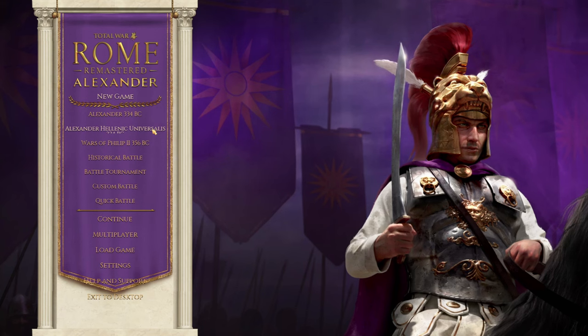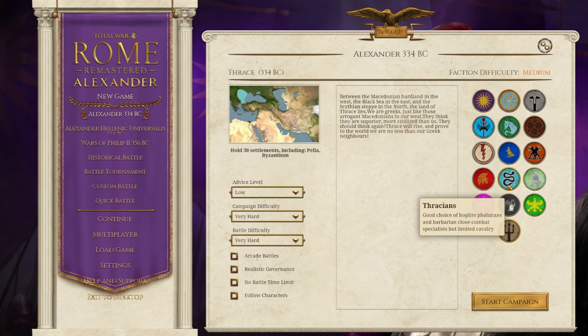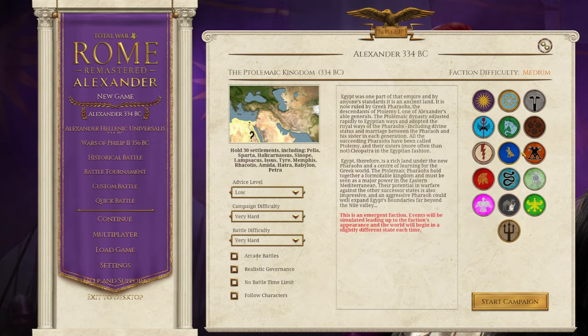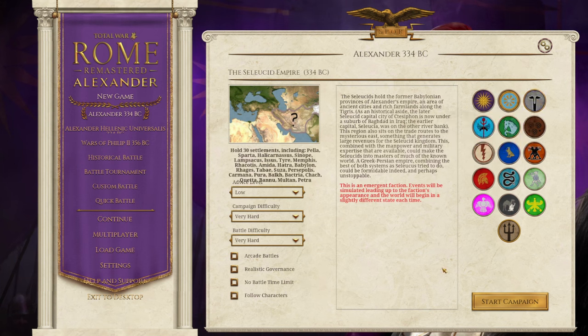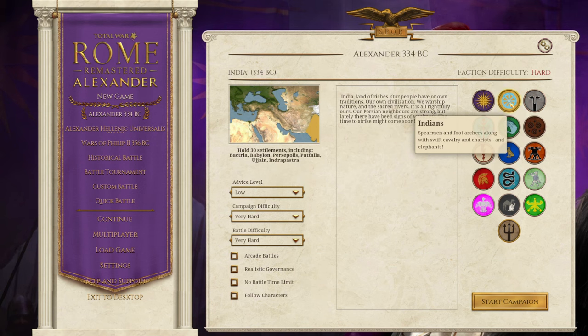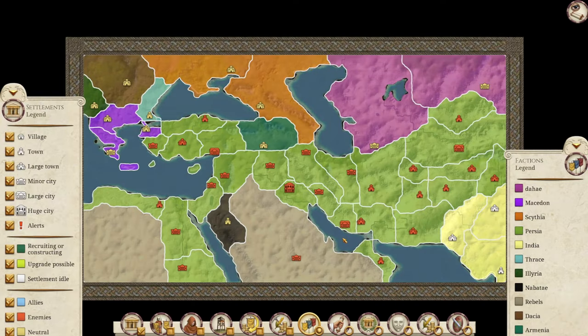Let's get into the Alexander map and talk about some of the tweaks and changes. First, there are a few more factions and you can play all of them. There are some emergent factions like the Ptolemaic Egyptians, the Greeks, the Phrygians, and the Seleucids. These will simulate what's happened in the game first, so you can go and join those. It basically starts after Alexander's death. And up here you can play the Indians, which is an excellent addition to the game.